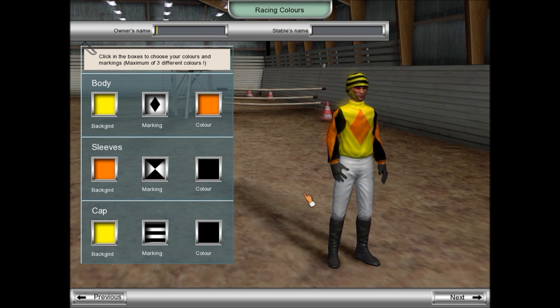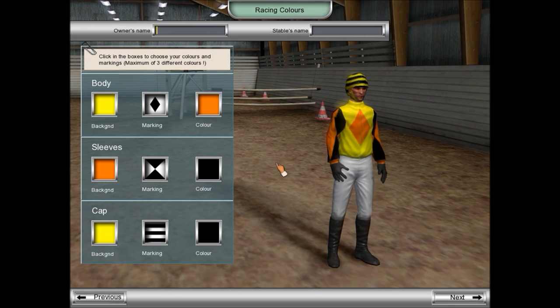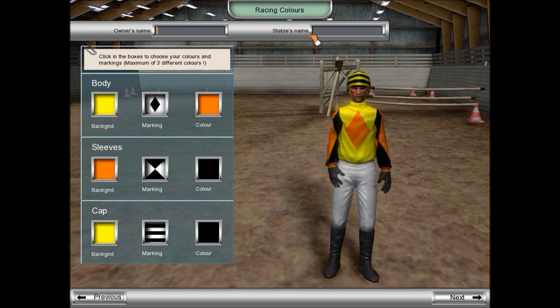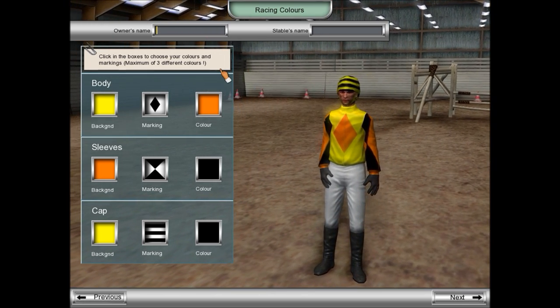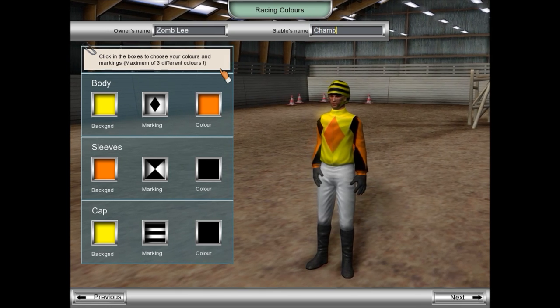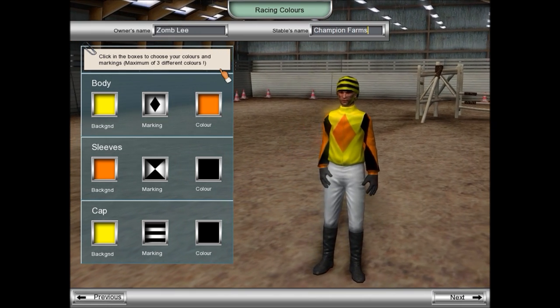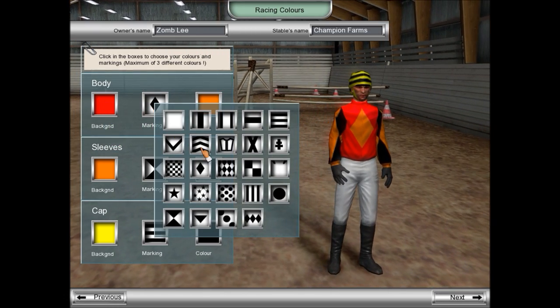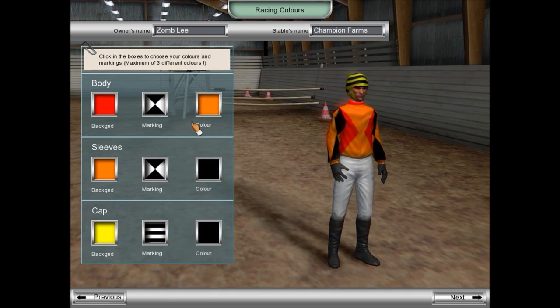Now this is where we get to choose the racing colors of our jockey and our owner's name, which is going to be me, and then the name of the stable. Owner is Zombly. Our stable name is going to be Champion Farms, because that's as creative as I can get today. We can customize our silks.